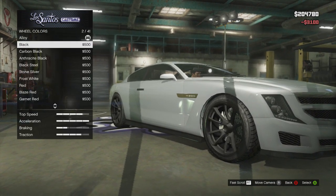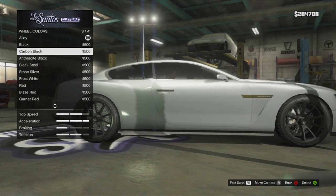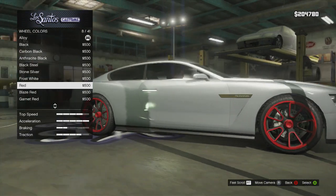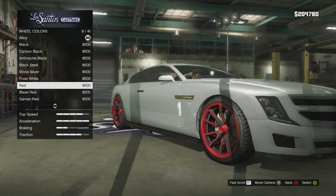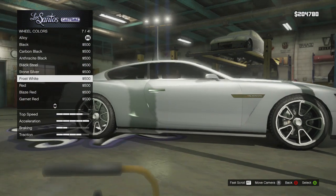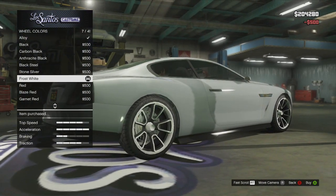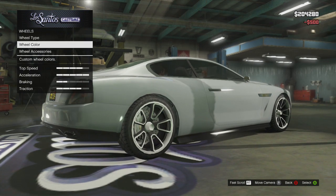For the wheel color, I'm thinking we might just do them in black or carbon black, but I'm not sure — let me just look through the rest real quick. The red actually looks pretty sweet, and so does the frost white. You know what, I'm going to go with frost white because that's actually a kind of different looking color that not a lot of people use.